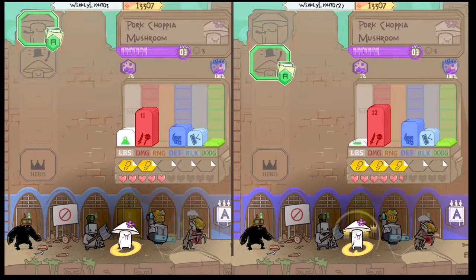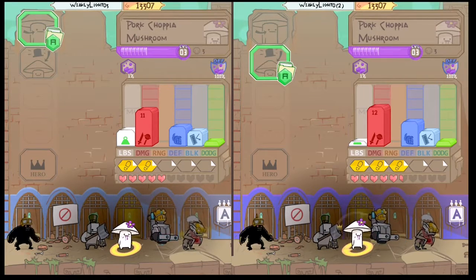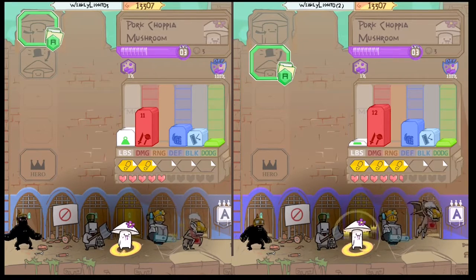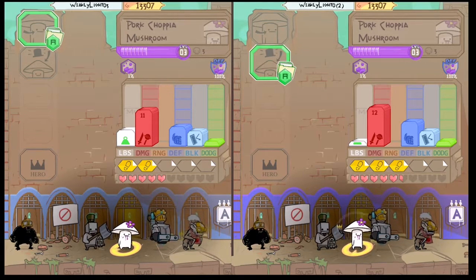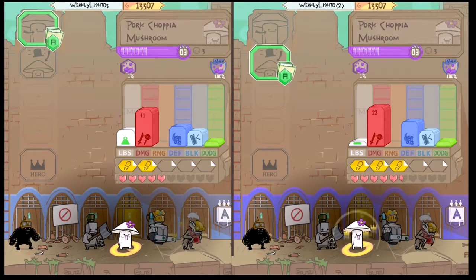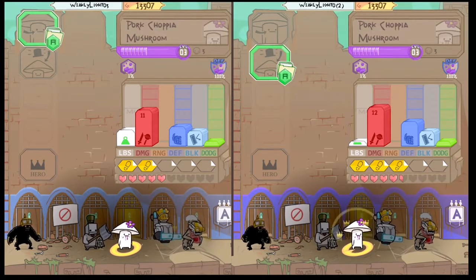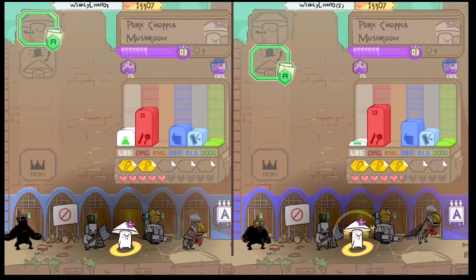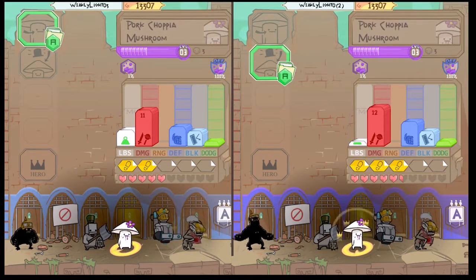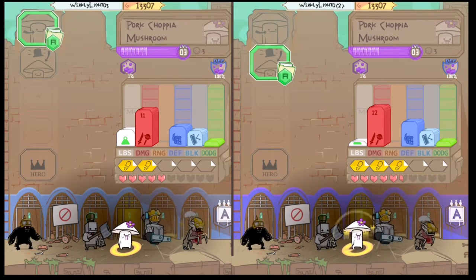Hey, what's up guys, Weekly Light here, and today I'm going to be covering the mushroom in Pit People. First up, let's go over its stats. It has medium weight, 11 damage, medium defense, medium blocking capabilities, and a very low dodge chance. It can move two steps and it has five hearts, which I found to be about a hundred health from my calculations. It has a poison damage badge and a poison defense badge.